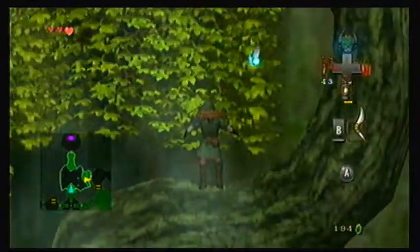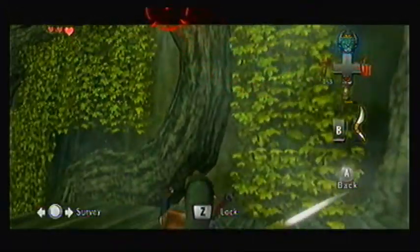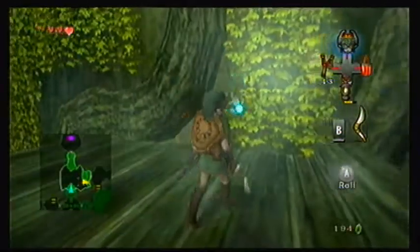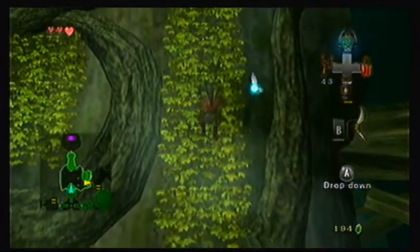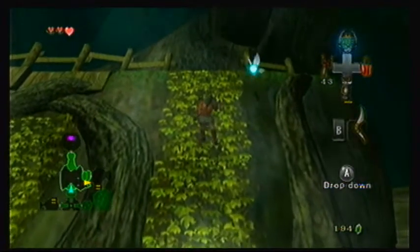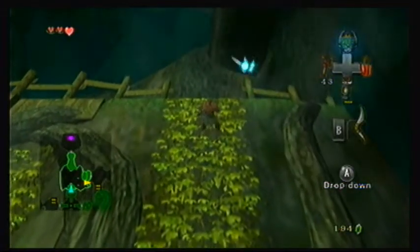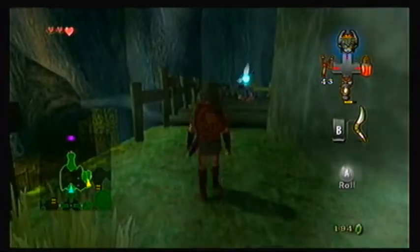I'm hoping this is the right way to go — it should be. I just gotta do more climbing. Once I go up, we can go to that door on the right, get the chest, which would be the key, go to the other chest, maybe find another key — and more importantly, save a monkey.